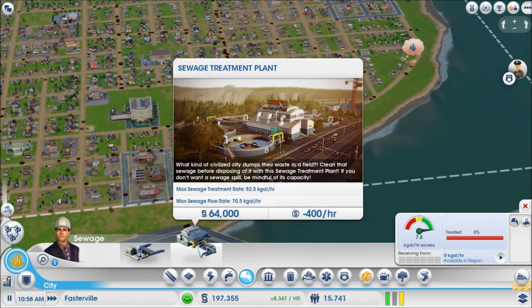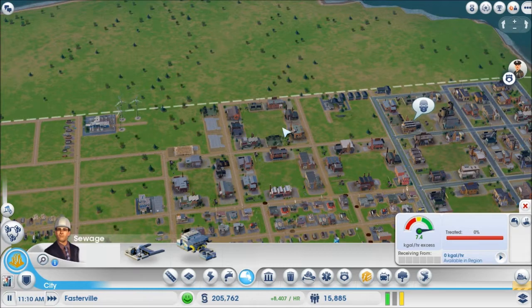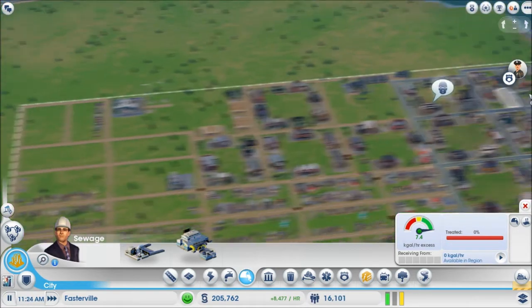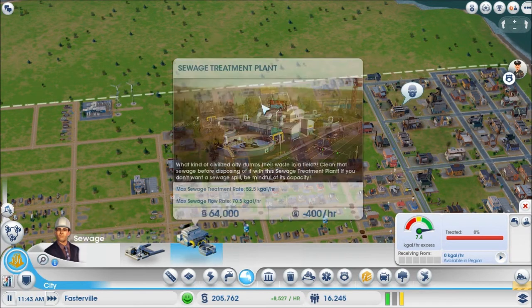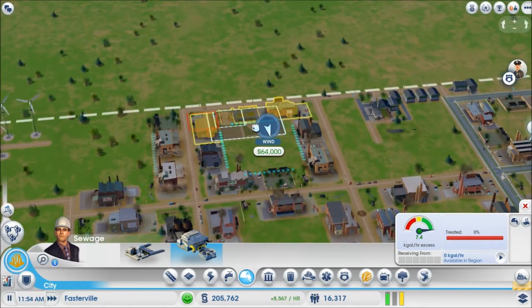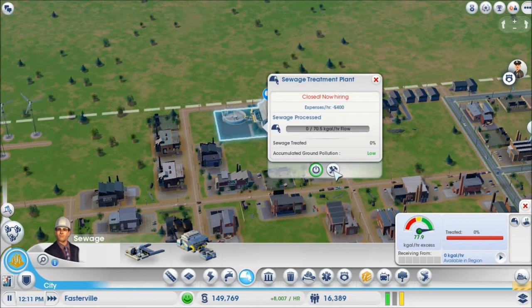I've got the money to build the sewage treatment plant. I'm going to put it back here because you do end up having to expand it, so I need to have enough room to expand it. That's going to have to do. As soon as this comes online, we should be good to go.